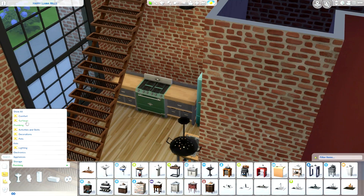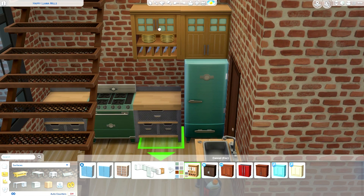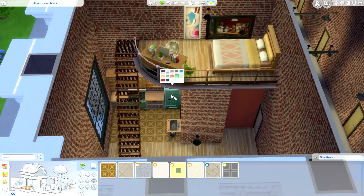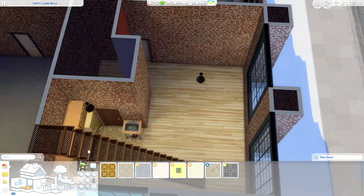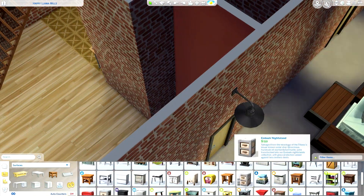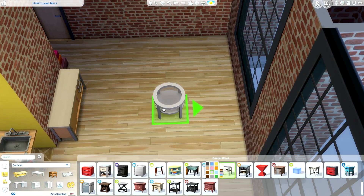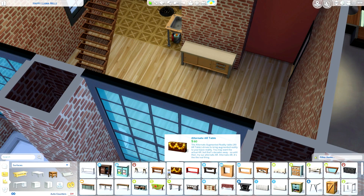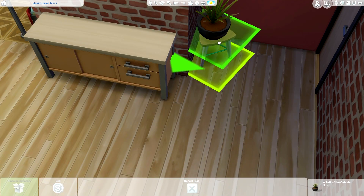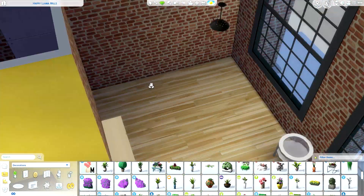The really good thing about Happy Llama Mills is these gorgeous giant windows — absolutely stunning. I can imagine they'd let in so much light and it would feel like such a lovely creative space. The person who lives here would be pretty creative. They have a computer upstairs so they could do some work here. In one of the other apartments I might do something more artsy like a studio, but this one I wanted to be more of a homey feel — very lived in with lots of little bits and bobs.